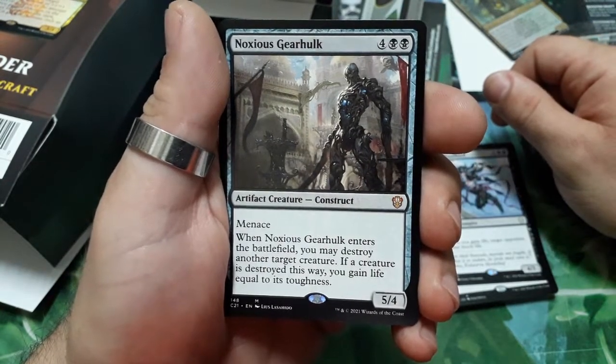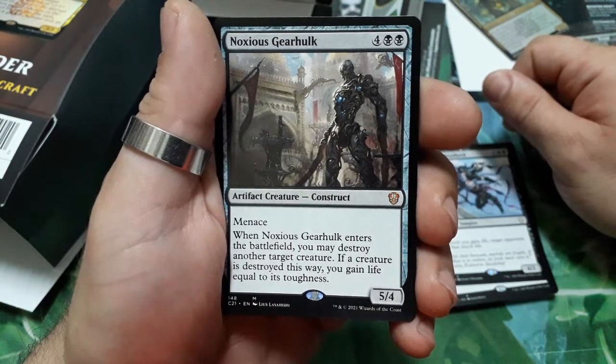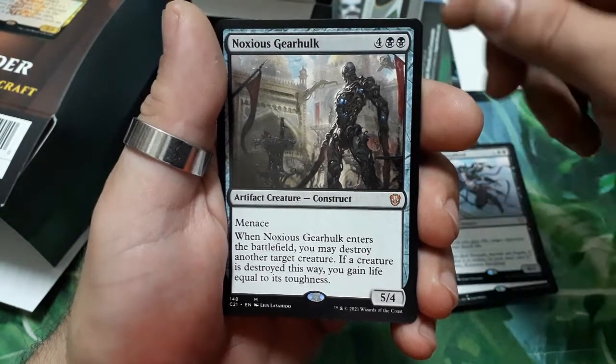Noxious Gearhulk — six drops, has menace. When it enters the battlefield, you may destroy another target creature. If a creature is destroyed this way, you gain life equal to its toughness. It is a 5/4.